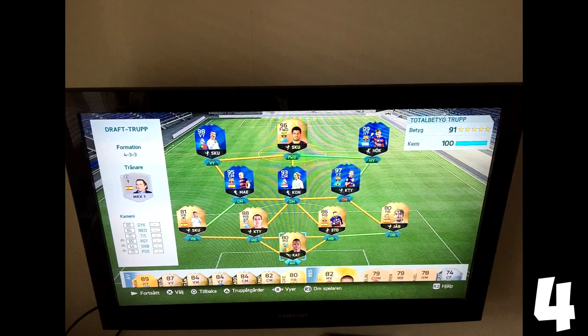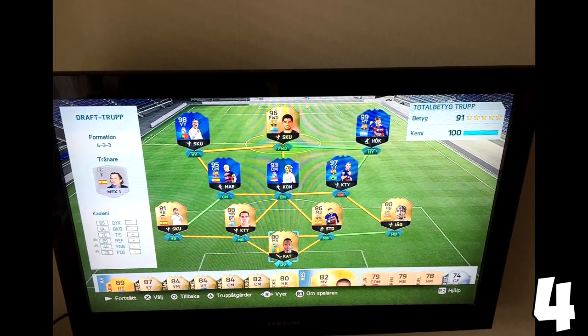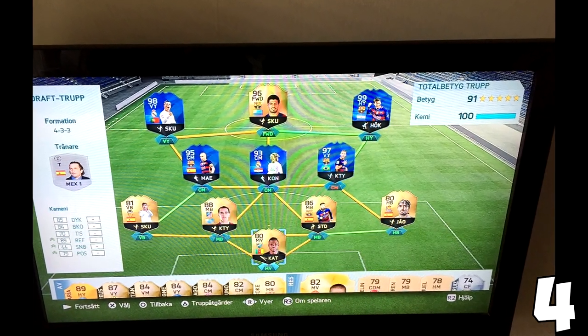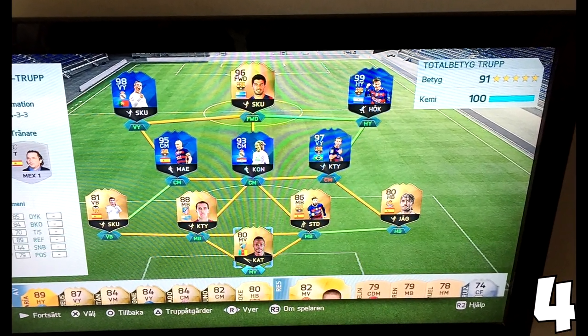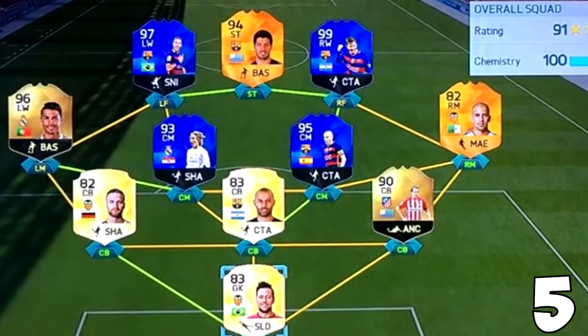On to number four we go, guys, of the best 191 FUT drafts today. This guy got another five Team of the Years. That is so rare — I've done that twice, and I've done hundreds of drafts, maybe nearing 1,000 now. And yeah, this guy got 96 Suarez as his striker.